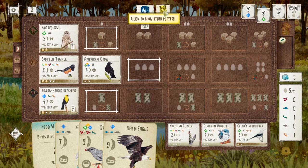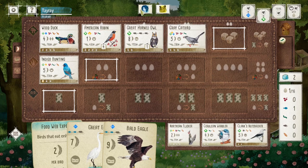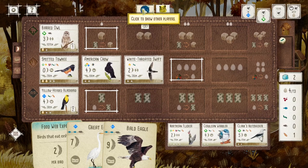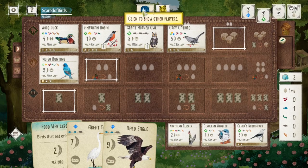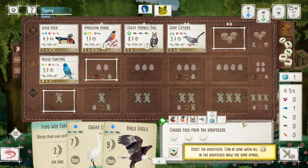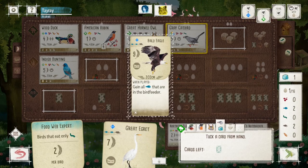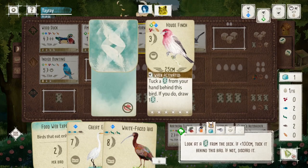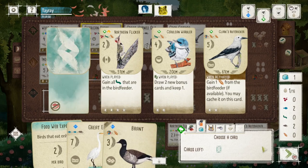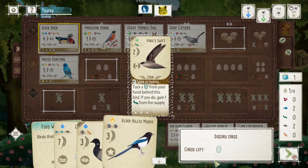I'm going really all in here. My opponent got the crow and towi — that's a pretty nice engine. They get two food in the grassland and just played the white-throated swift, which lets you tuck a card and lay an egg. I can pretty much guess that they have either the killdeer or Franklin's gull when they play the swift, because there's no way they have enough cards to tuck under the swift with their wetland there. So that was kind of expected. It's unfortunate that I had to tuck those two big wetland birds — those would have been really great coupled with the egret to make a lot of points.